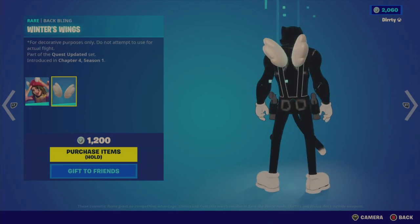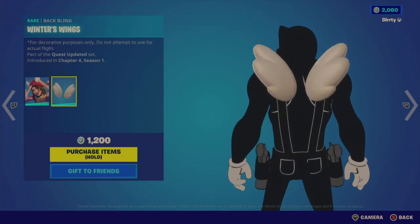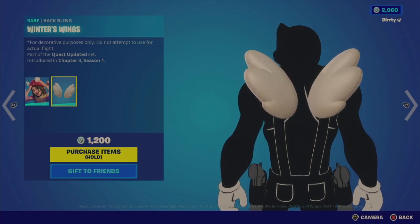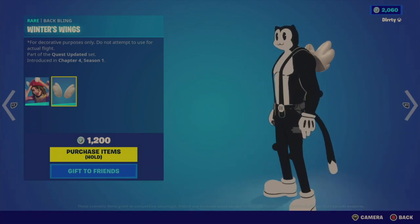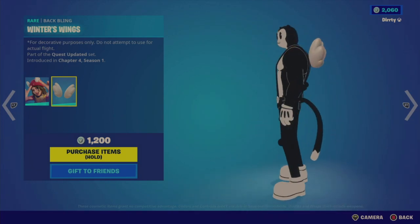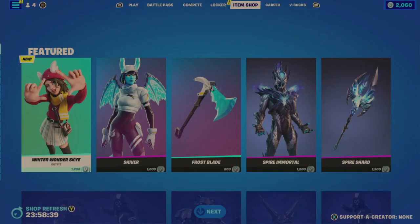It is new because this is Chapter 4 Season 1. Then we have the Winter Wings — 'for decorative purposes only, do not attempt to use for actual flight.' What an odd little non-sequitur. Of course it's for decorative purposes — it's a back bling. I don't know why they would feel the need to put that. That's for 1,200 V-Bucks.